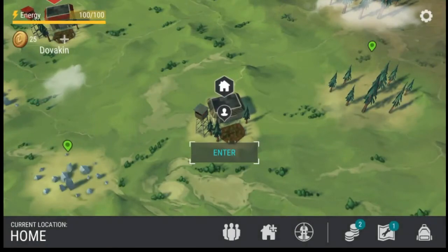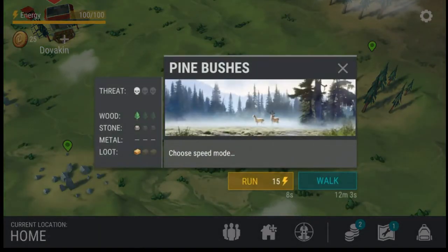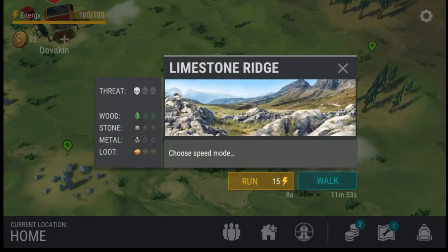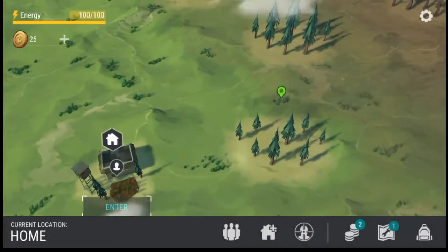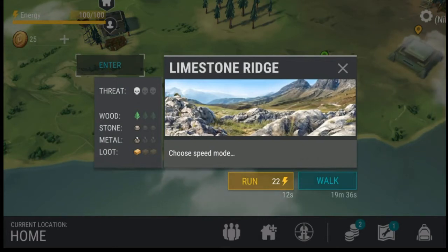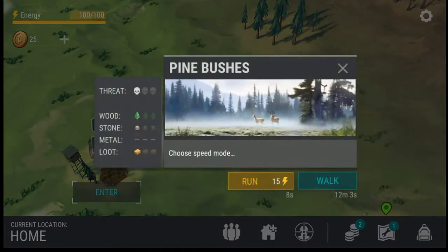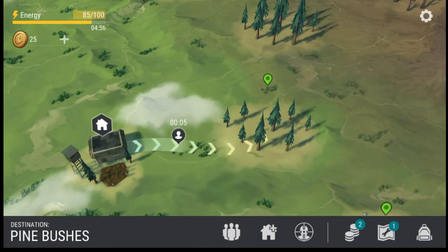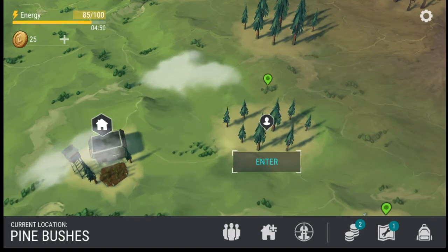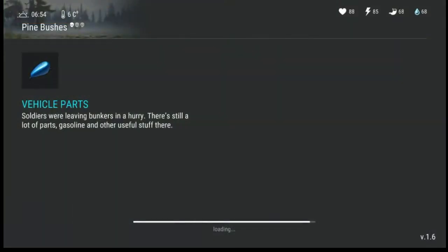We can see our stats up there. We can go up to the pine bushes — it shows you there's a threat of one zombie, one wood, one stone, loot, metal. There's a lot more stuff down there. There's a stone ridge too. They do have an energy gauge here, and the energy is very, very important. Then you have your premium currency, the Z coin, which you can use to purchase extra items and to replenish your stamina.